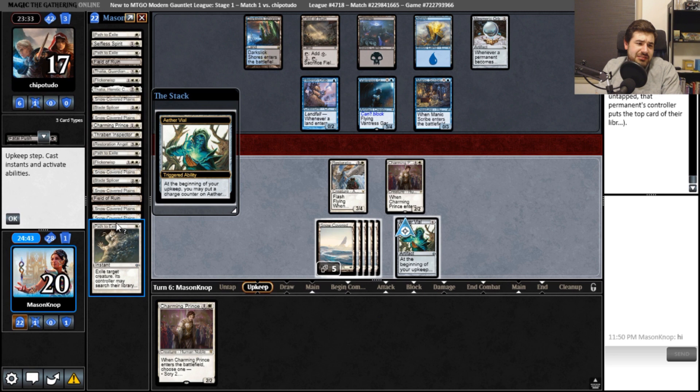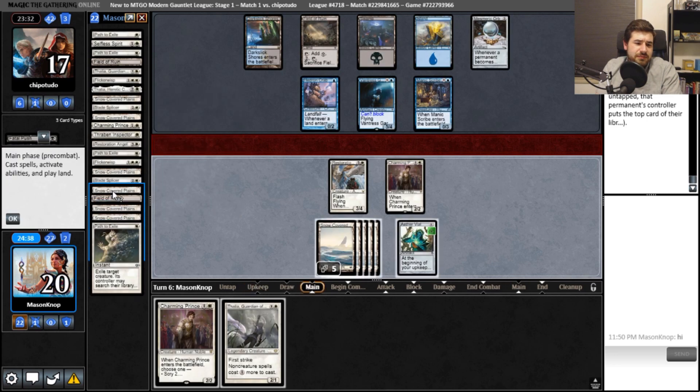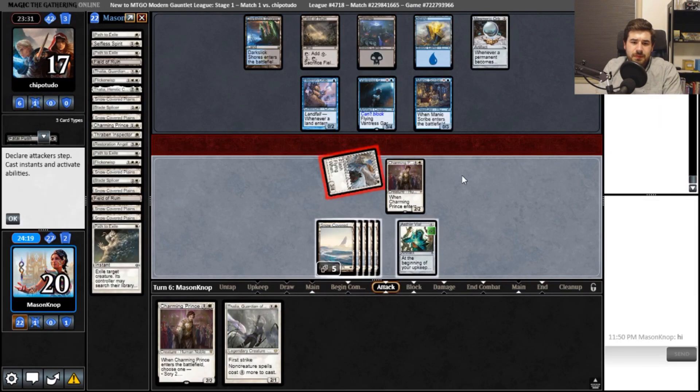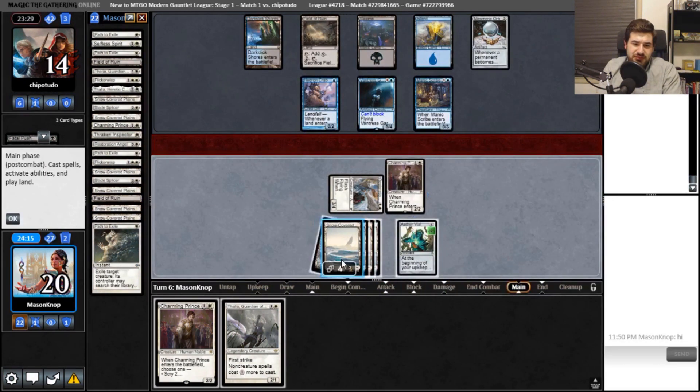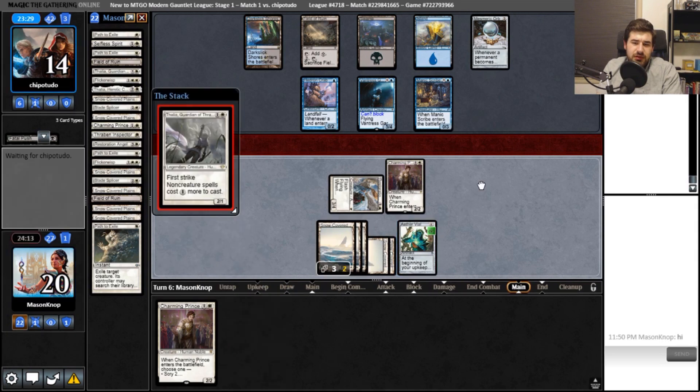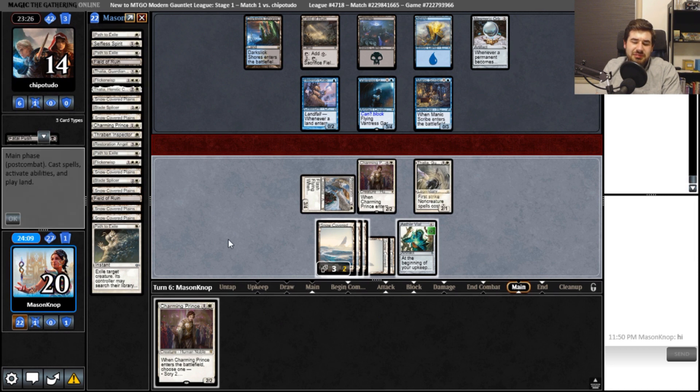How many paths do we have? I would like to put a counter on. One, two, three, four — all of our paths. Okay, so Path to Exile is no longer an out. We might want to play Thalia. I'll get in for an attack first. Thalia is something I'm willing to mill some cards over for, because Thalia will slow them down enough where they cannot both Glimpse of the Unthinkable and Mesmeric Orb me.